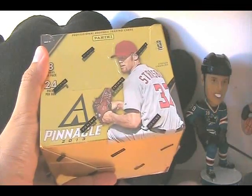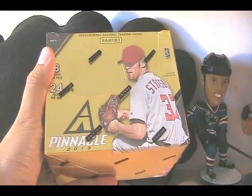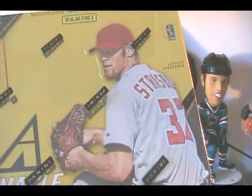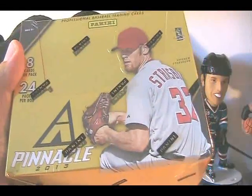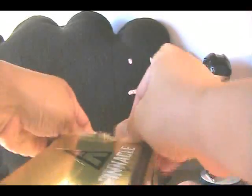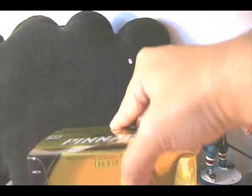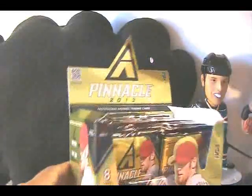Hey, what's up guys, this is Black Sheep 217 for the Cardboard Review. In front of me I have the new Pinnacle Baseball. On the front you can see Steven Strasburg and the traditional Pinnacle logo. 24 packs per box, 8 cards per pack, so it's gonna be a longer rip. This is another one of Panini's baseball products. Panini's been doing a lot of really cool baseball stuff recently — they're bringing stuff back. Pinnacle was definitely a beloved brand by collectors back in the day, people chasing Team Pinnacle and that kind of stuff.